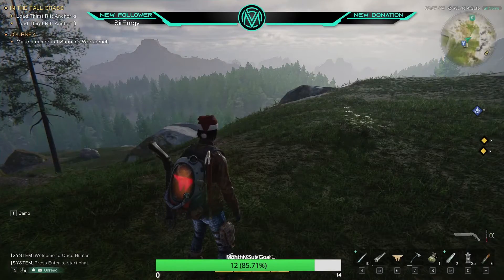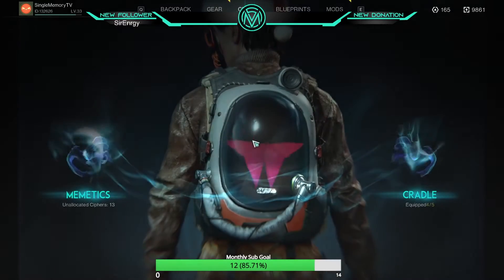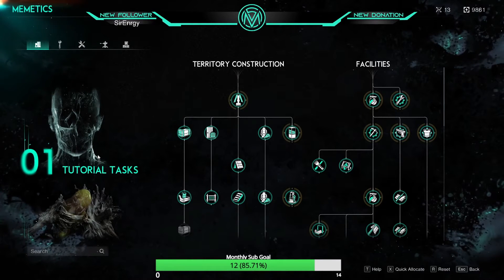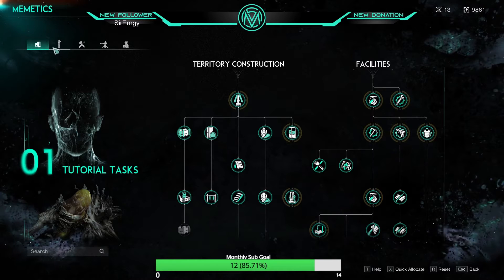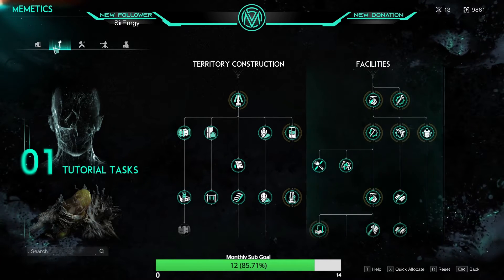Number 2: Unlocking your skill tree may seem hard, so let me ease you into it. Hit O on your keyboard to open your cradle and select Memetics. You'll encounter 5 tabs at the top left. In order, they are: Territory Unlocks — anything that changes the way your base is built, including storages.